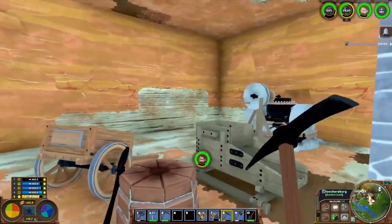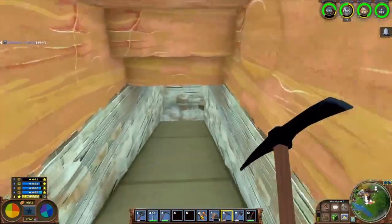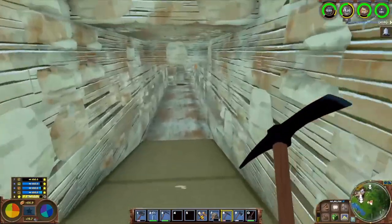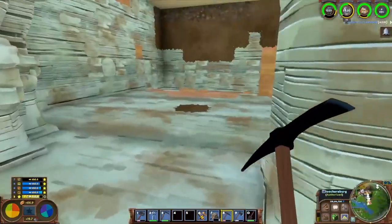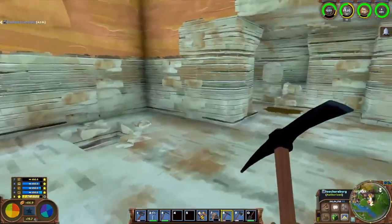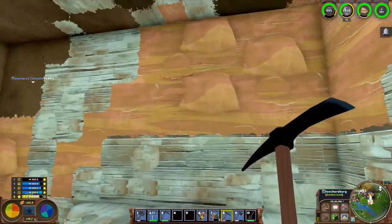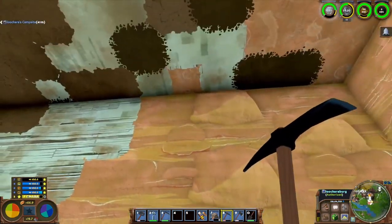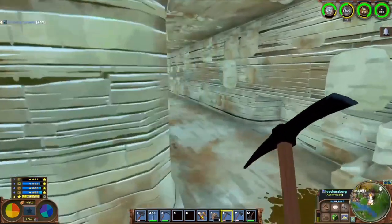Eventually I want a second blast furnace, so I'll make space for that. Originally I wanted to get my underground storage set up first before doing the smelting upgrades, but I just want the blast furnace - it's so much better than the bloomery. Here's our underground storage area: we got a 12 by 12 area for a large lumber stockpile, but it needs to be 11 high and this is only 6 high, so we've got to dig down 5 more.